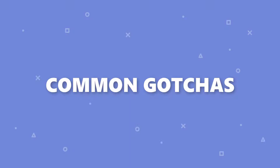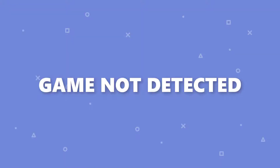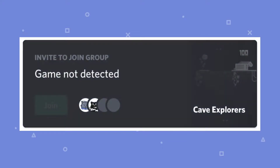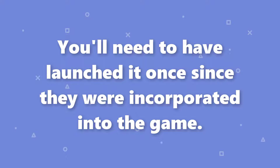Next, we have common gotchas. Sometimes invites need help to work perfectly. Here are some common errors that may come up. Game Not Detected: trying to join a friend and getting a Game Not Detected error? Super easy fix. In order for Discord to recognize that a game includes these features, you'll need to have launched it once since they are incorporated into the game.